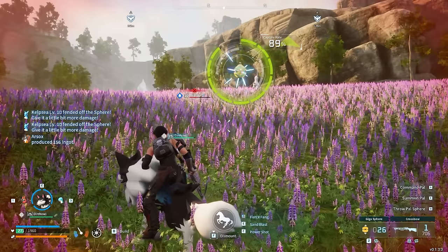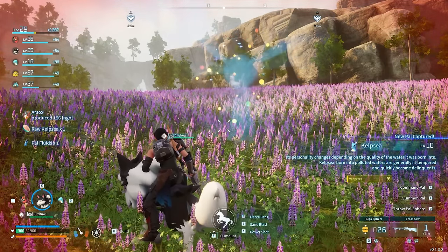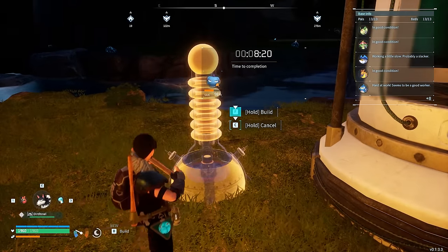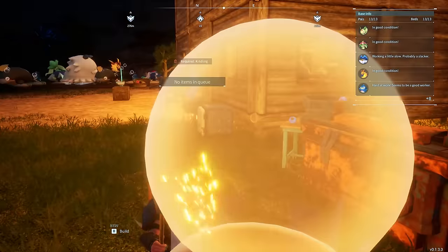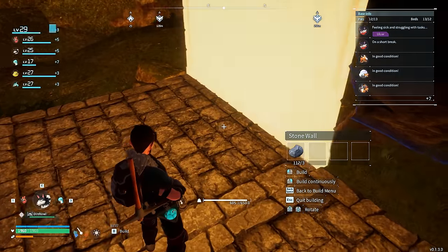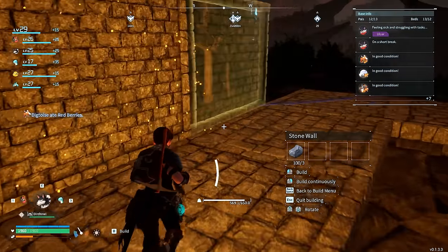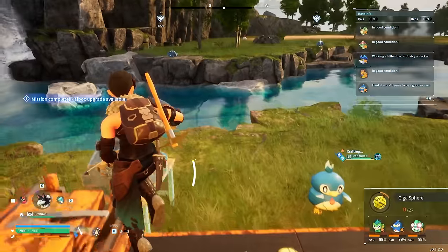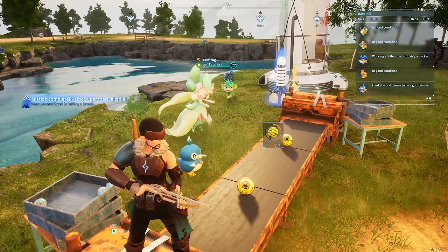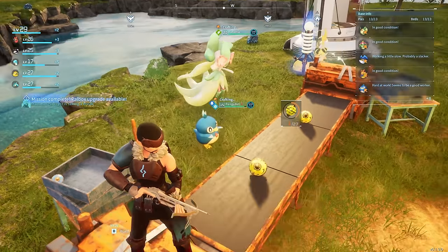For now we're going to go back out to the wild and capture more PALs. We caught a Kelpsea — Kelpsea has a great ability: while it's in your party the attack of your active water PAL is increased. We're now going to put down an electrical generator to power up our assembly lines and future structures. We just need a PAL with the electricity skill to power it up — thankfully we have loads like Jolthog and Grizzbolt. Our sphere assembly line is now in full swing, with penguins, monkeys, and flower-people all working hard to build us really good capture spheres.